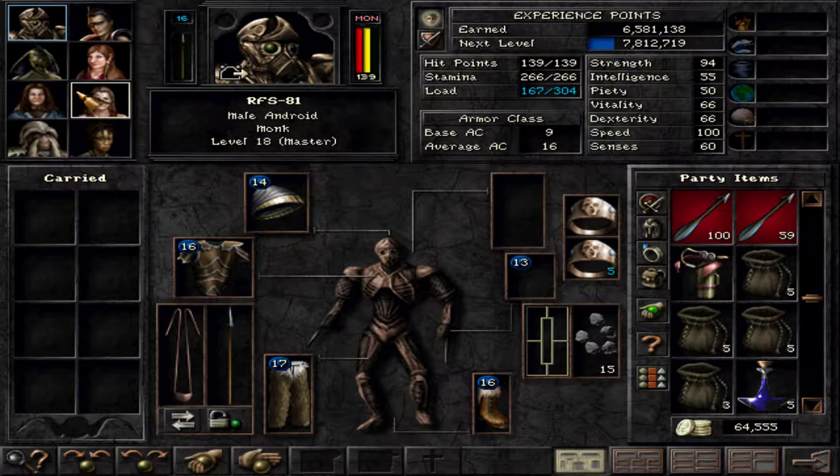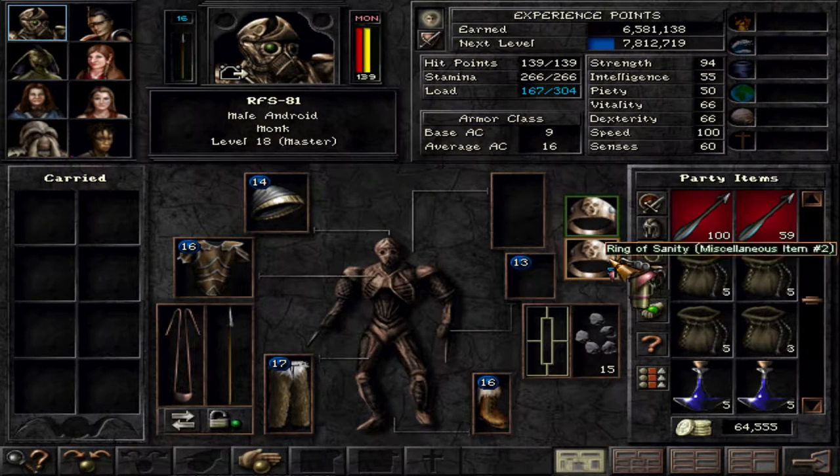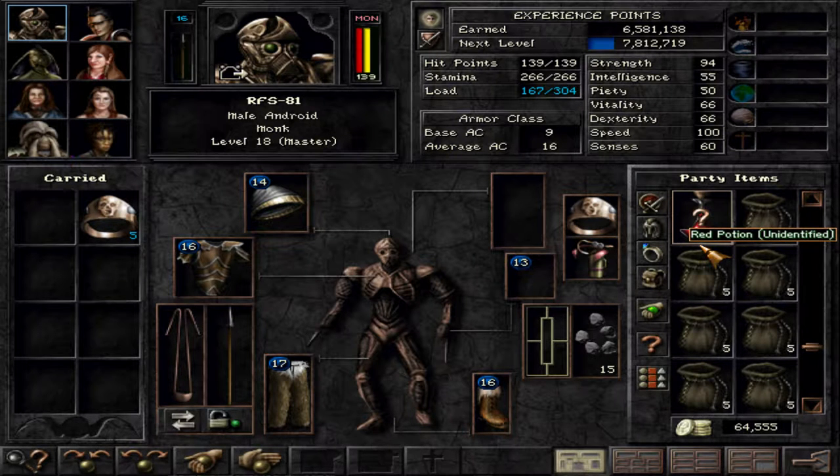Why only 5? Because 125 is the absolute maximum for a stat value, even if you theoretically have a higher strength.